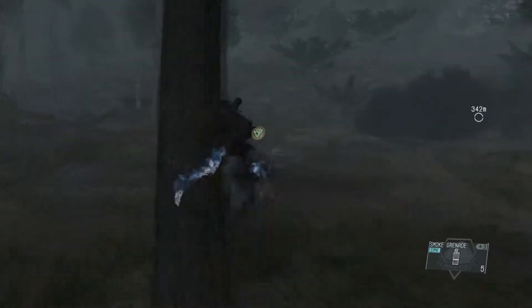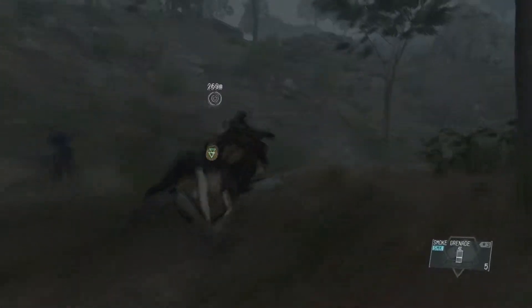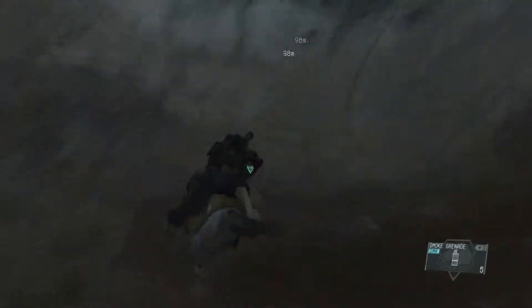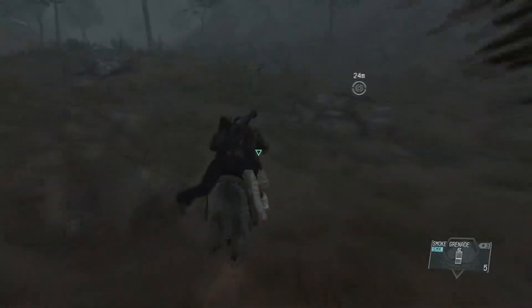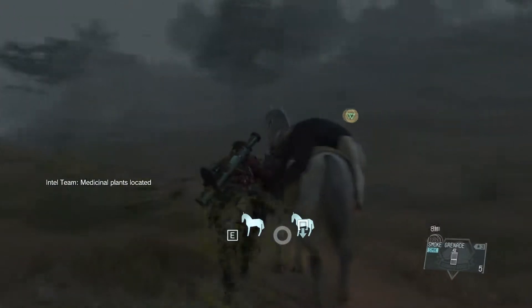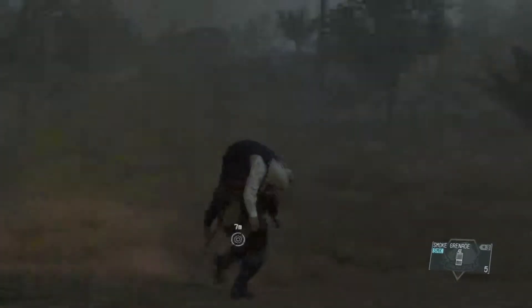Call your horse, put Code Talker on the horse, get on immediately, and get to the LZ as fast as you can while avoiding enemies. Luckily they don't have weapons, so just do your best not to get near them. Keep following the LZ marker. Once you get close to the LZ, get off your horse, pick up Code Talker, and wait for the chopper to arrive.